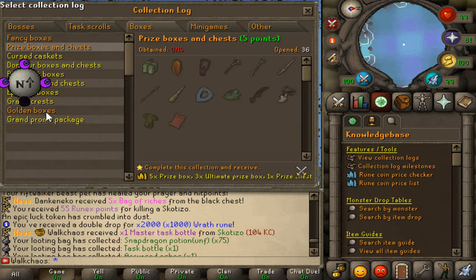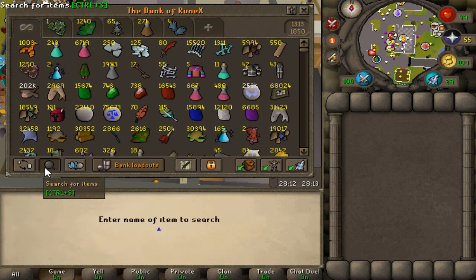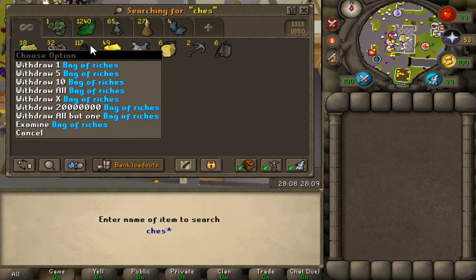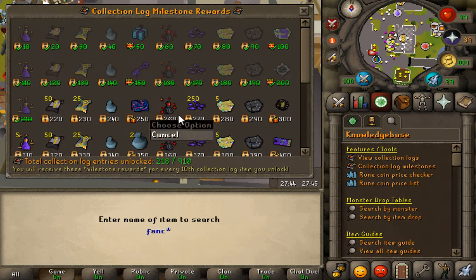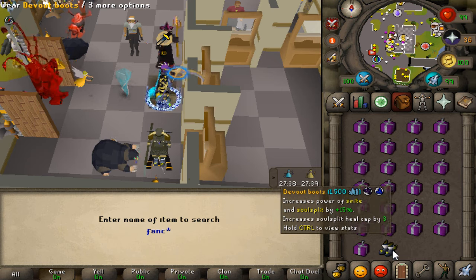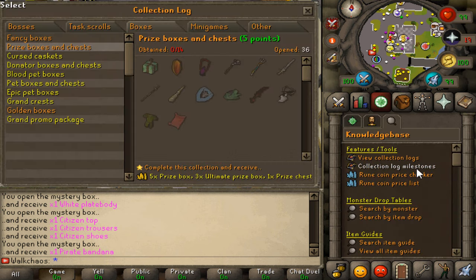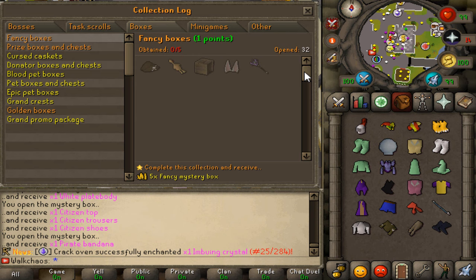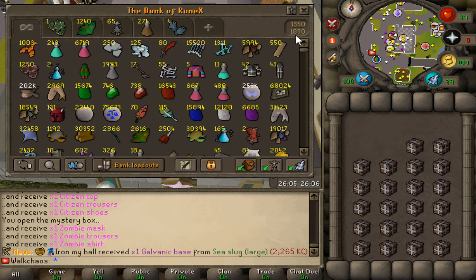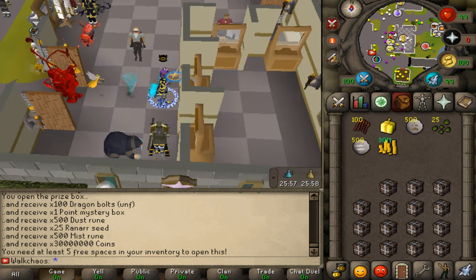I noticed there are collection logs for mystery boxes, so I think it's time for a box opening. I don't think there's a collection log for the point mystery boxes, but we have quite a few fancy mystery boxes. Currently at 218 collection log points — we opened 26 fancy boxes and stayed at 218. We didn't get a single collection entry from them. There are only five items we can get for collection entries from those. Moving on to ultimate prize boxes — got our first collection log item after about 25 openings. That's pretty nuts.